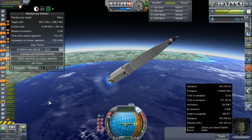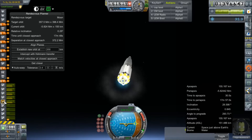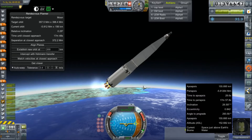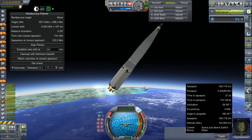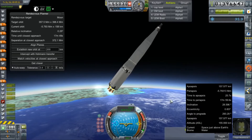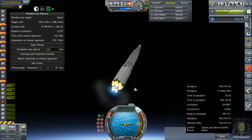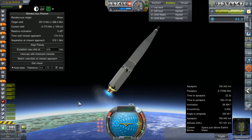It looks like we have a loss of thrust on our core engine. That's the one that has failed literally every single time we've done this. So we're going to have to adjust our angle of approach a little bit more. Obviously everything's going to get screwy. Time to apoapsis is still falling, a lot faster than I would like. And the central engine has finished failing. That has happened every time we've flown this rocket — there must just be something with the clustering. That could not be at a more inconvenient time.